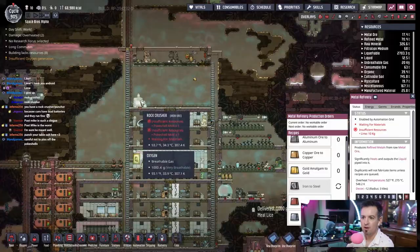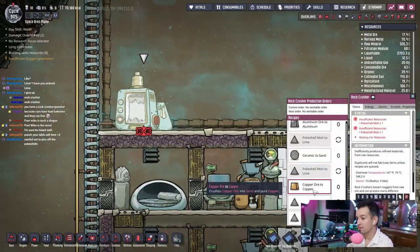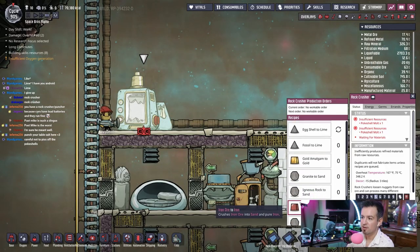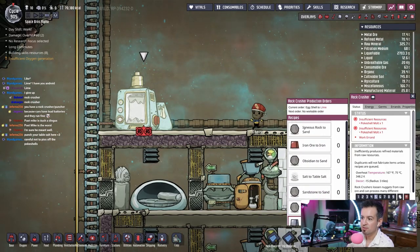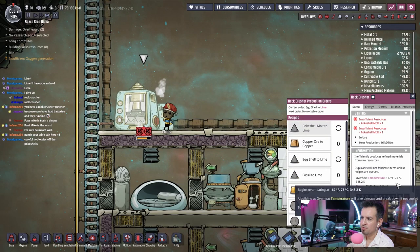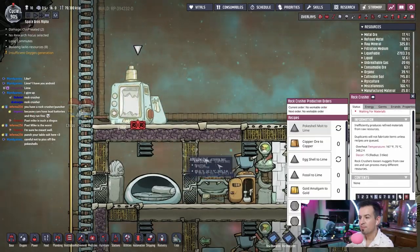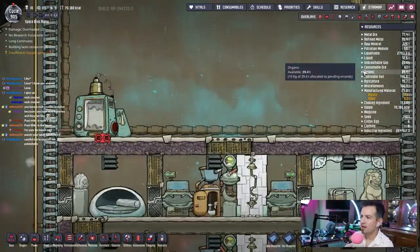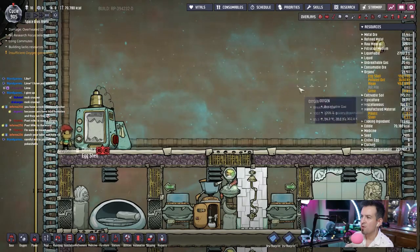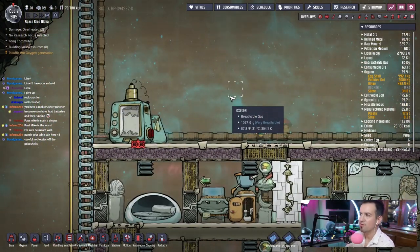Lime. Somebody will come up here and rock crush this stuff. Do we not have any more? We actually are out, unless — oh, he's making some. What's he making with? Eggshell. Okay, so we're using eggshells right now. How many eggshells do we have? Organic eggshell — we have lots of eggshell, not a ton but enough to get started for sure.